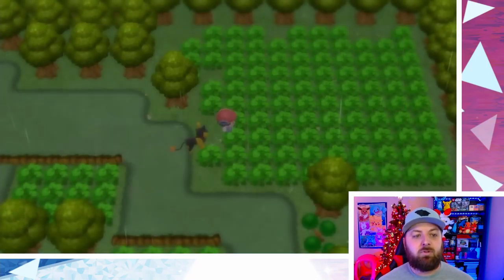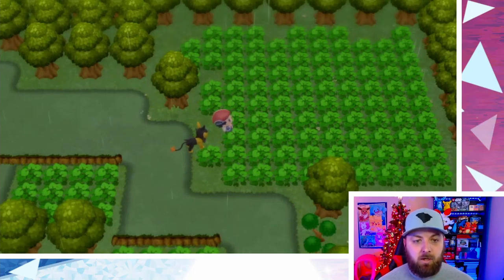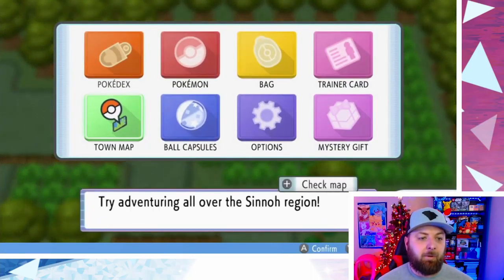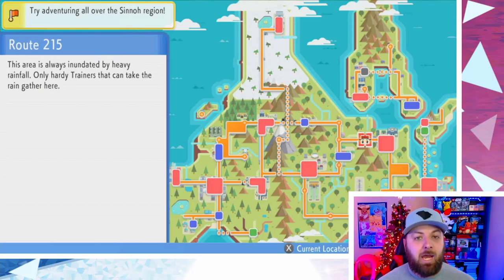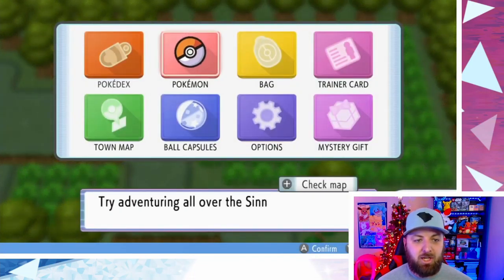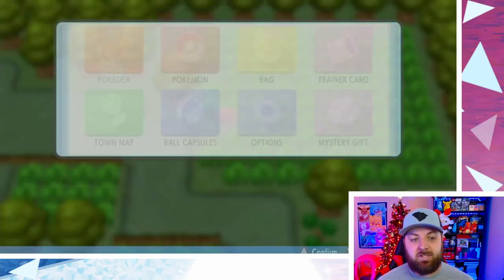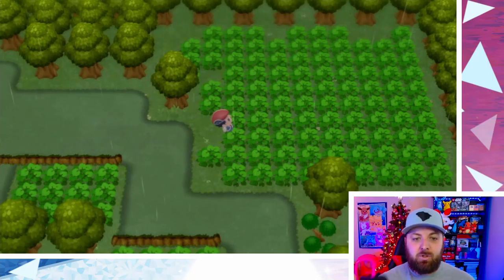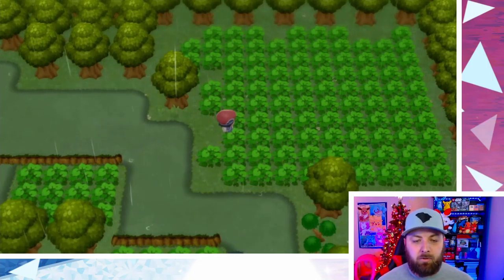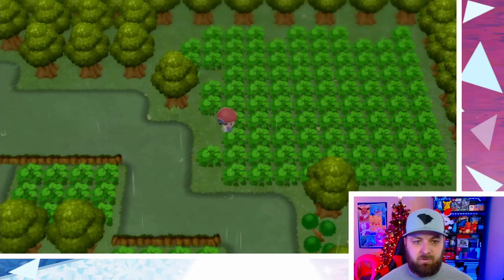Once you've got all that, head over to the area where you want to start your Pokey Radar chain. I'm over here at Route 215, and we're looking for Ponyta. The first thing I recommend doing is, if you've already gotten a shiny, go into your party and return them to Ball. It's not required, but as you can see, there's a lot less going on on the screen — it makes it a lot easier to focus and they don't get in your way.